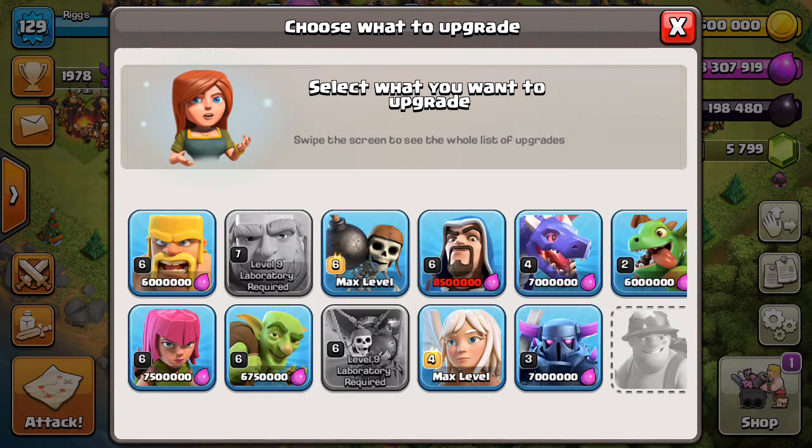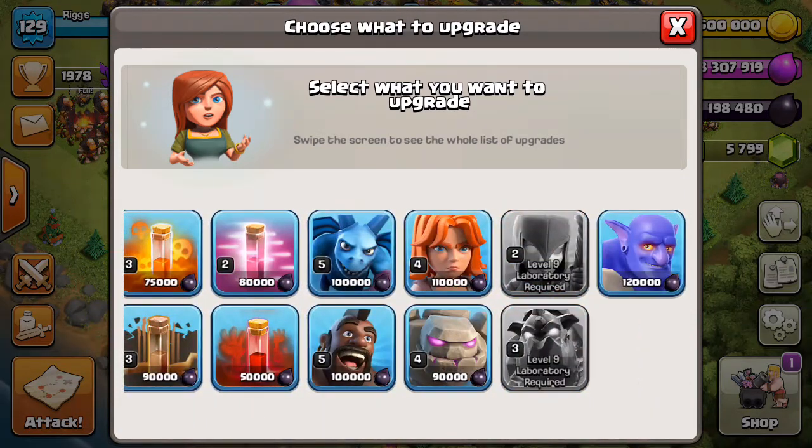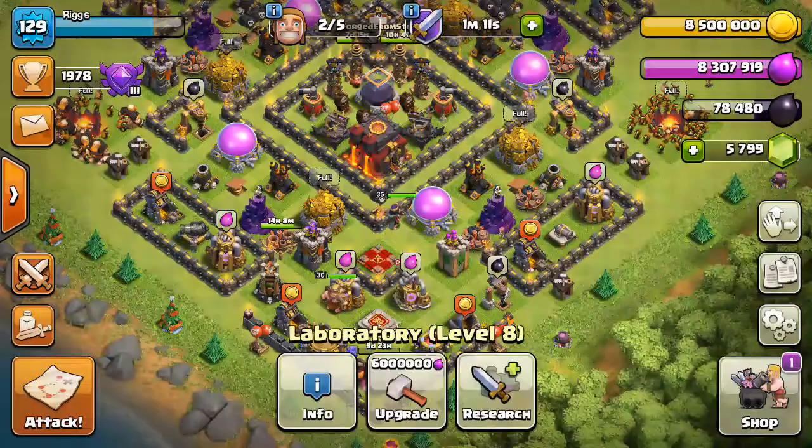Before the wall breakers I did the hounds — which is obviously a dark troop. Wall breakers finished, and now what I wanted to upgrade today with you guys is knock out level two bowlers. Let's go ahead and throw them in — they will be done in 10 days. Level two bowlers will be absolutely huge at Town Hall 10.